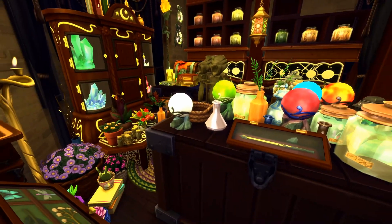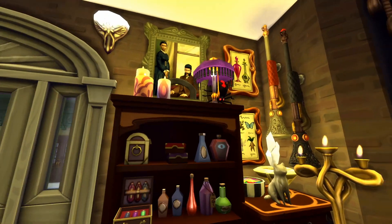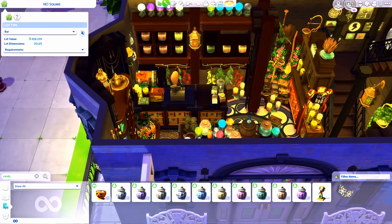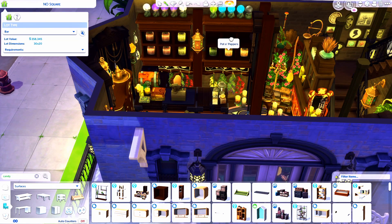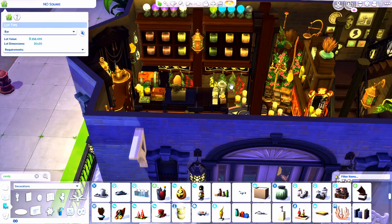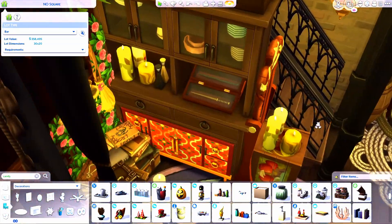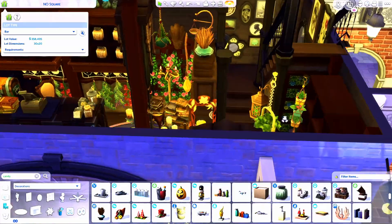We have wands, we have crystal balls with the familiars in them, herbalism potions, regular potions, crystals, brooms on the wall, paintings — all sorts of stuff. Basically the idea is that this is a very cluttered store with lots of different things available for sims to buy, so you can kind of just pick and choose what you actually want to set for sale. It would be a really great option for your spellcasters to be able to come and get something outside of the magic realm.